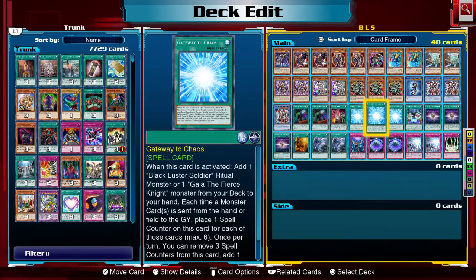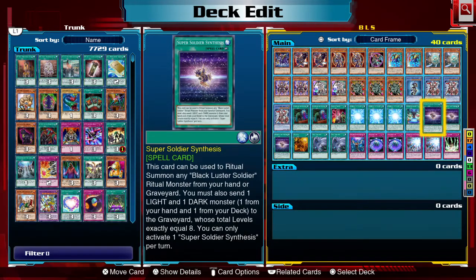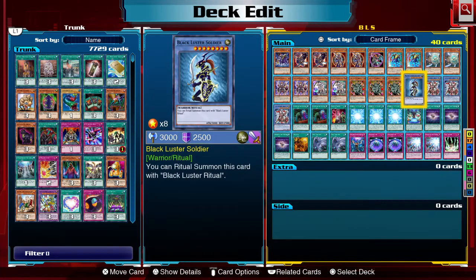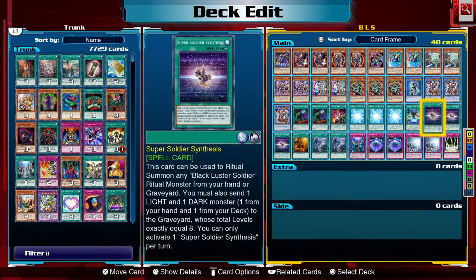Gateway to Chaos — on activation I can search for Black Luster Soldier or Gaia, and I can remove three counters to search for ritual spells. I have two ritual spells: Super Soldier Ritual and Super Soldier Synthesis. Super Soldier Ritual summons normally, while Super Soldier Synthesis ritual summons both Black Luster Soldier and Super Soldier from the graveyard.